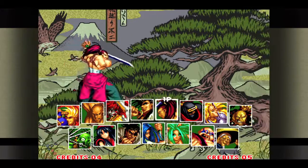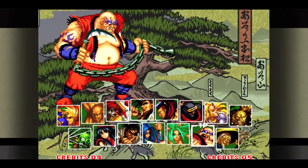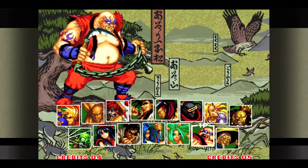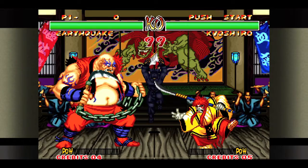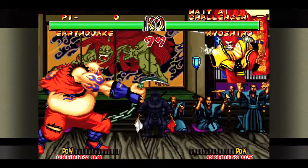Go to single player, and the character we are going to cheese this with is going to be Earthquake. The reason for that is this dude has a chain attack, which has some range on it as well as it does a lot of damage, but he's a pretty slow character, so you want to take your time on this.